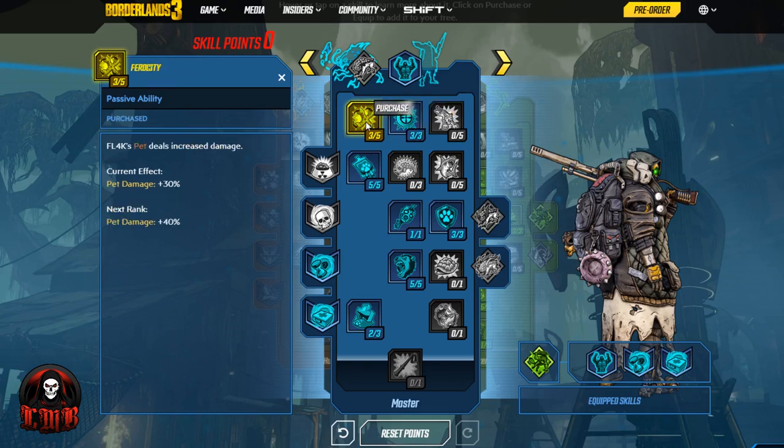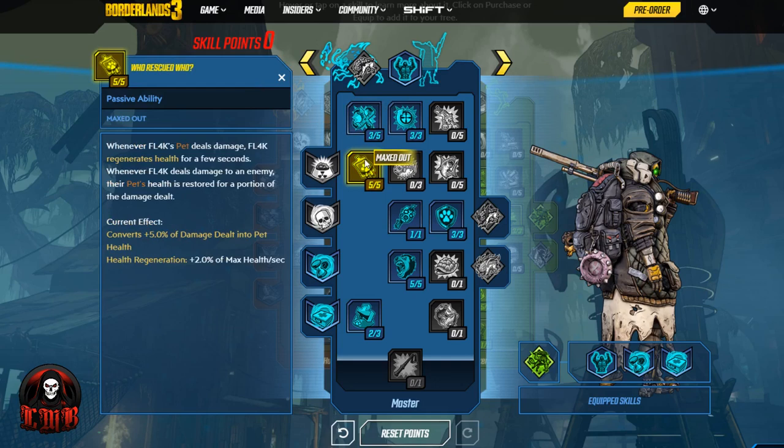Come down to Ferocity — Fl4k's pet deals increased damage. With Fl4k's pet dealing increased damage, we gamma burst them in, have them do that attack command, and they're going to light everybody up with that 30% bonus. Anytime Fl4k's pet gets a kill, that helps our action skill cooldown time. Another survivability buff is Who Rescued Who — whenever Fl4k's pet deals damage, Fl4k regenerates health for a few seconds, and the pet's health is restored for a portion of the damage dealt. With all the damage bonuses we've been giving our pet, it's going to heal us whenever they do damage — running around beating the hell out of all the psychos — and that is now going to heal you.